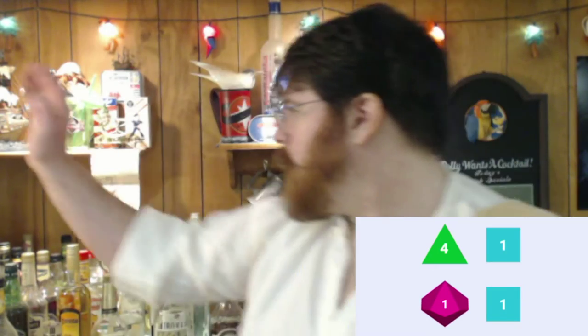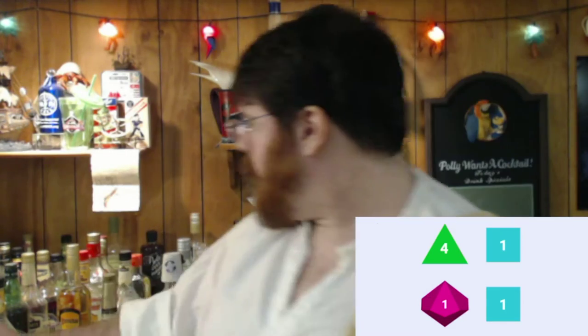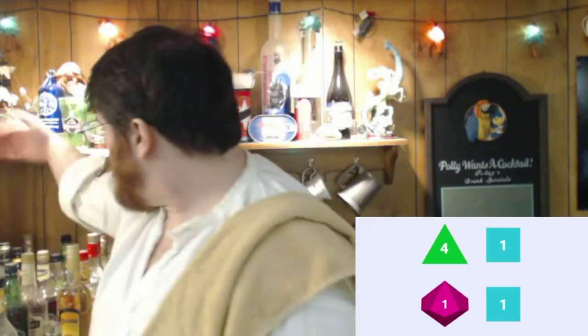Normally we would begin by rolling a D4 to choose a mixer, but I don't have any essential mixers here. So we're going to start with a D6 instead, using digital dice today, and choose between the less essential mixers I've got on hand. We're going to be using tonic in today's cocktail. And we're also going to pick from the liquors behind me using a D10 and a D6 — and that means we're starting with Frangelico. So we've got Frangelico and tonic, already a weird combination.